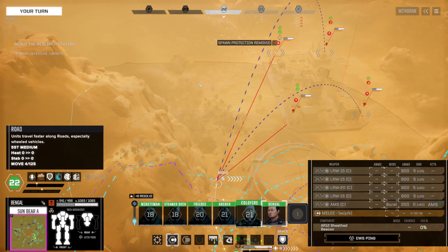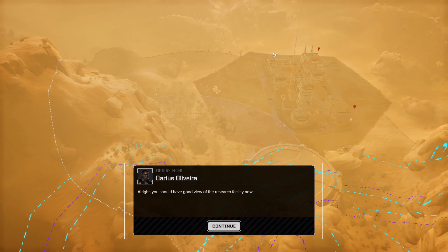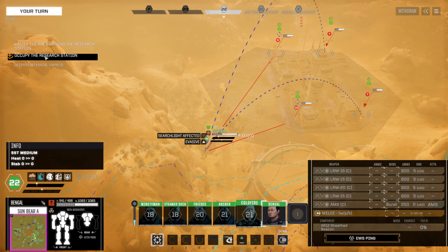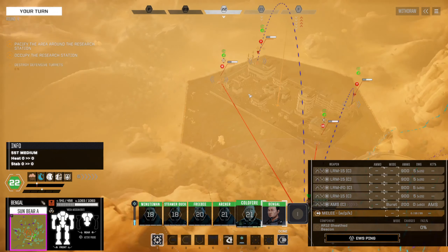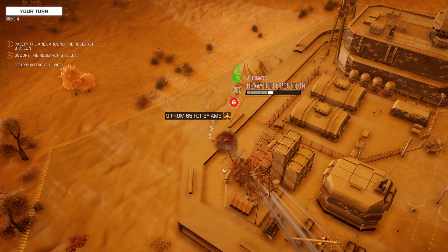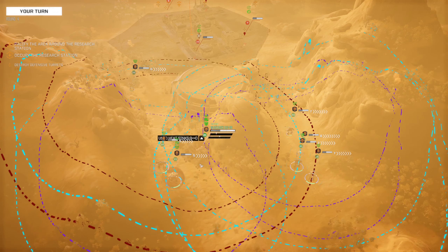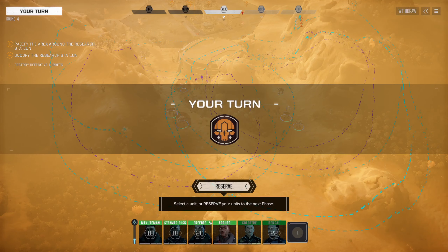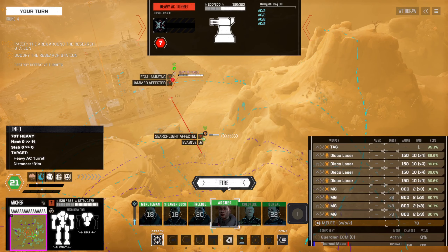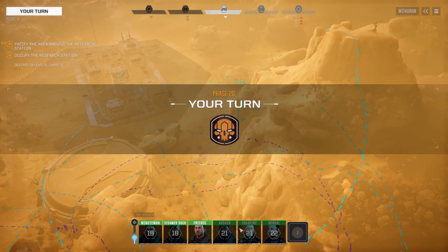Are there really no defenders? That would surprise me greatly. Let's get in here. Something got hit by AMS. Let's get you in there — Archer, start working on the heavy AC turret. Heavy AC turret down. Freebie.